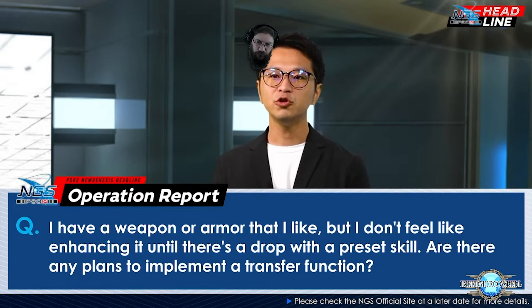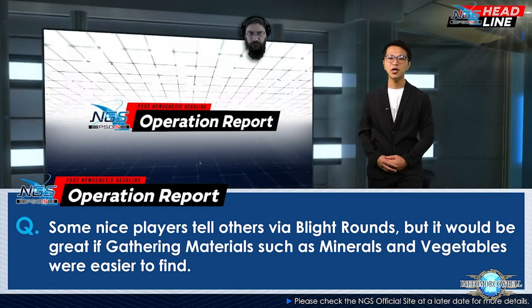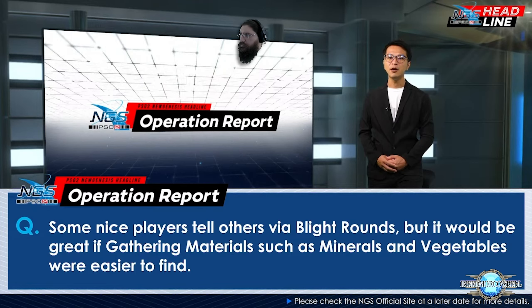Some players tell others via blight rounds but it would be great if gathering materials such as minerals and vegetables were easier to find. They are already going to implement something for this — it's going to be rolled into the mag sonar function. You'll also be able to specify what you want to look for, whether it's minerals, vegetables, or even red boxes.